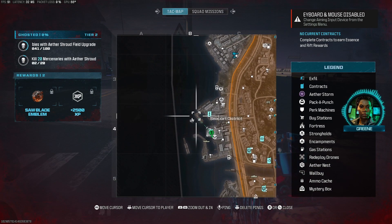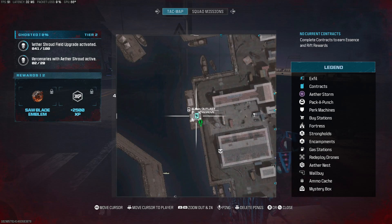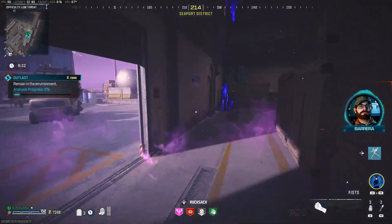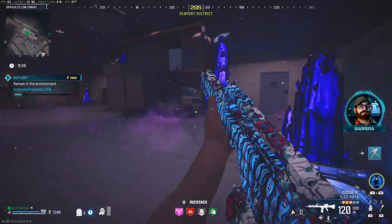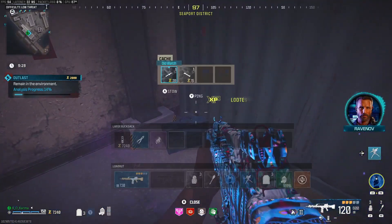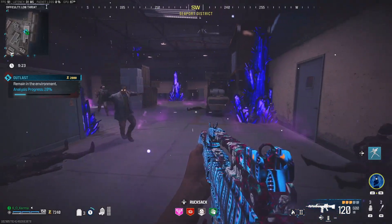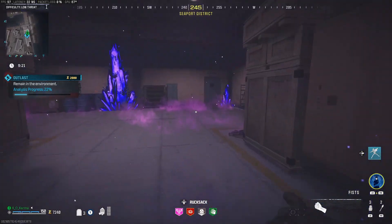This is the fastest way to complete the mission Ghosted in Modern Warfare Zombies Act 3. To get the 100 zombie kills, grab an Outlast contract, set up, activate the machine, and wait for the zombies to push in. Let it charge and round up as many zombies as you possibly can.